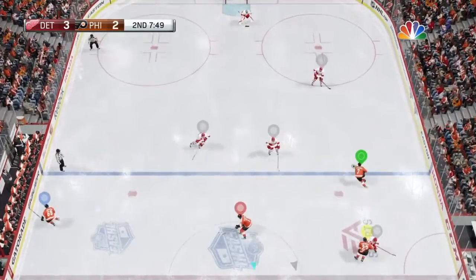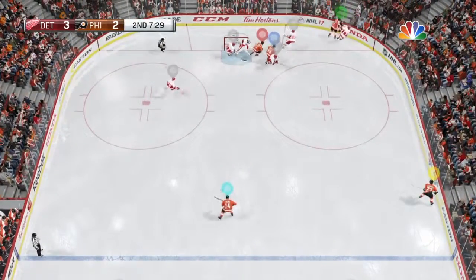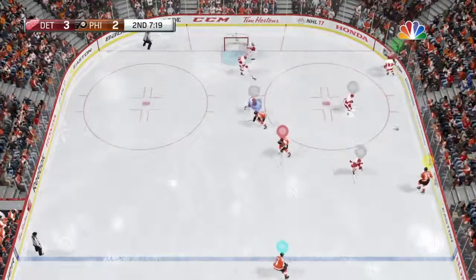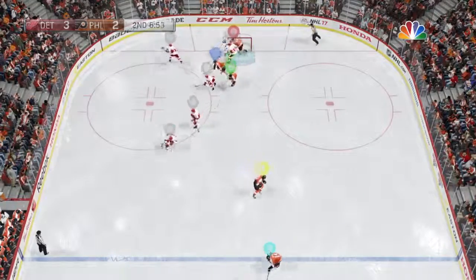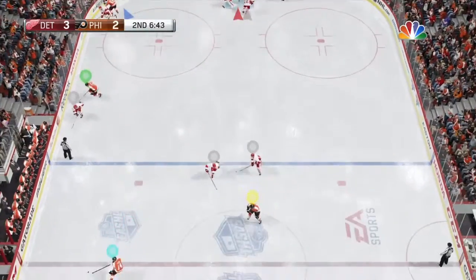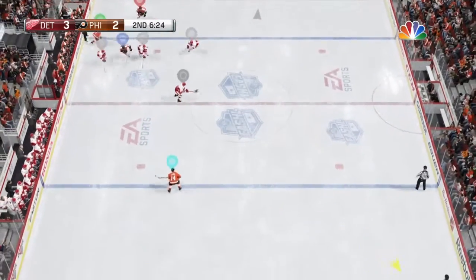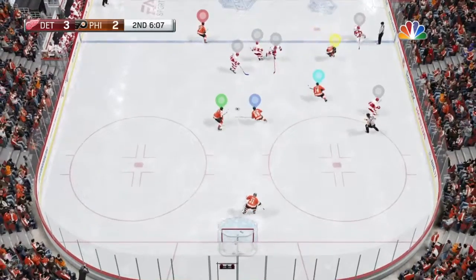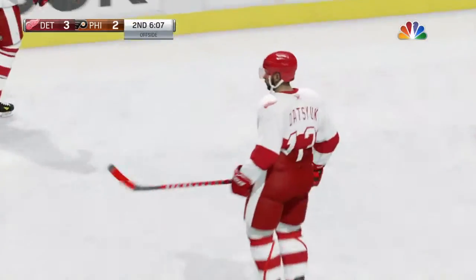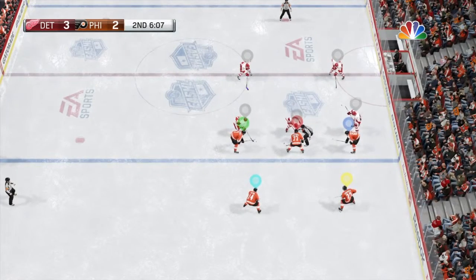We got a good pass to green. On those situations you want your guy to pass back to you — then you get opportunities like that. Red missed an easy opportunity, but it's not his fault, it's EA's. We're just staying back here making sure, pushing offsides — which is always a good play.